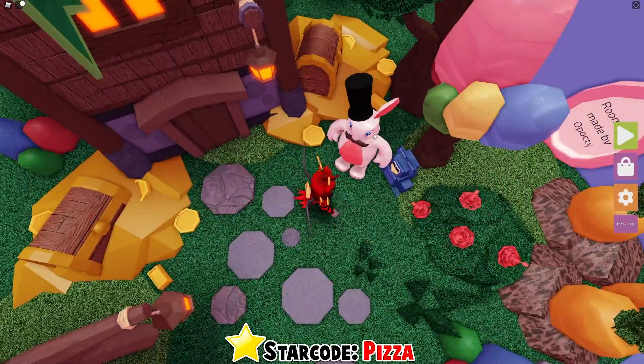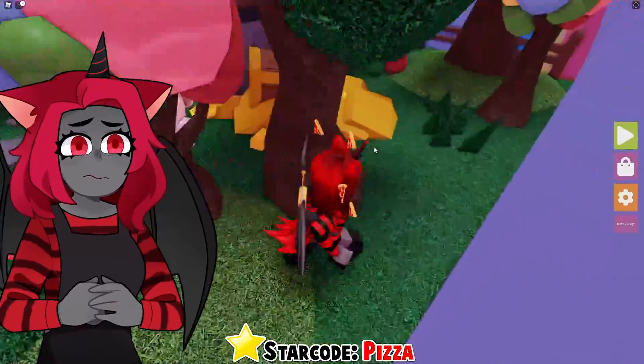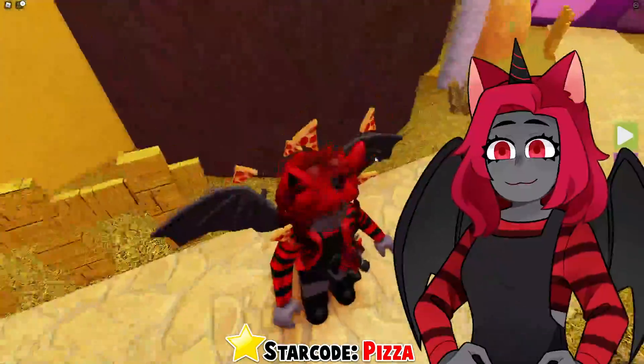Any buttons over here, made out of gold? No. What about over here maybe? No, no buttons here. What about these trees? Oh — I see it back here! Found you, little button.